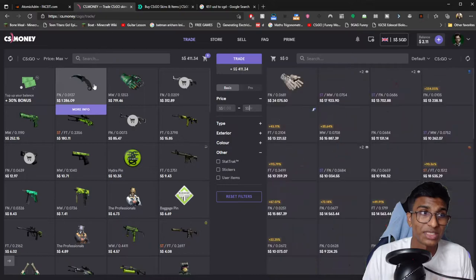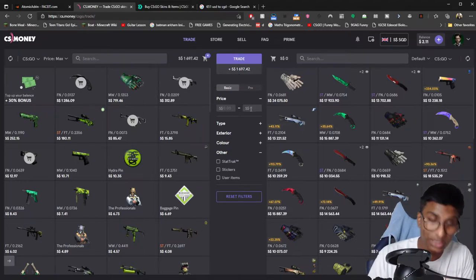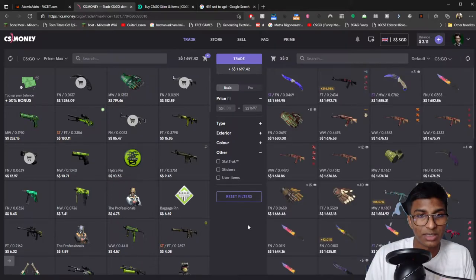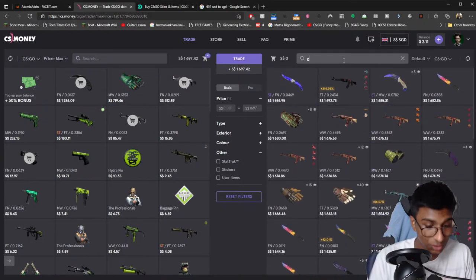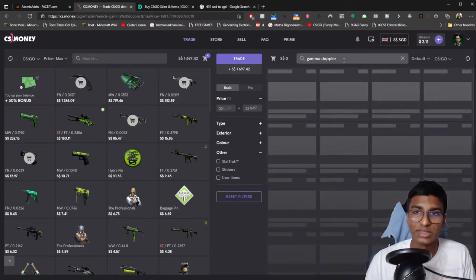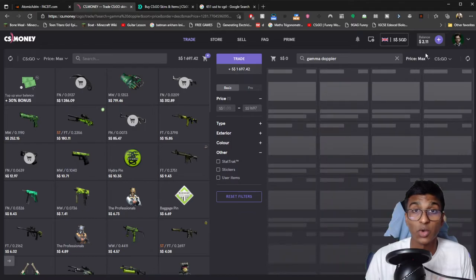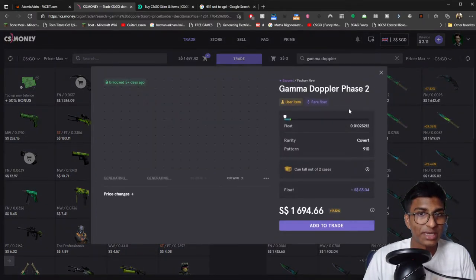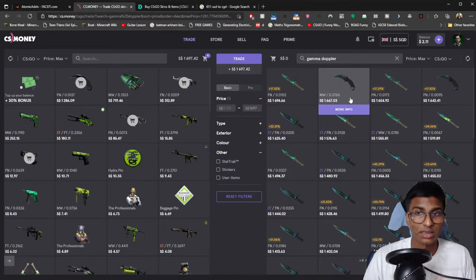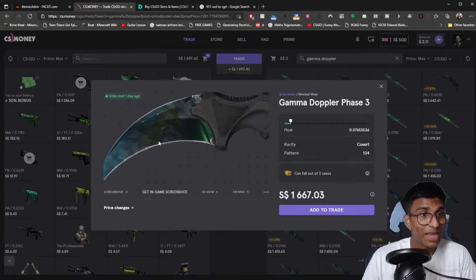There are two ways of doing what I want to do. I haven't decided yet whether I want to upgrade my knife or stick with it and just get something else. If I want to upgrade my knife, I have $1,697 to work with. I love green, so I'm going to specifically search for Gamma Doppler in the search bar. Sorting by maximum price, the most expensive one is a Bayonet Phase 2 — pretty much full green, float 0.01, which is really, really good. But I'm sticking with the Karambit, so I don't really want a Bayonet right now.